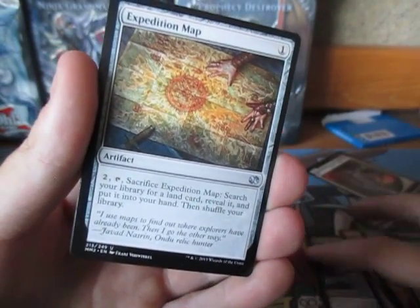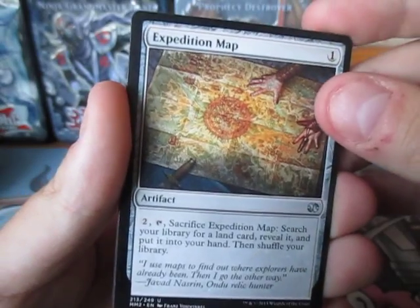The uncommons are up there, the commons over there. Expedition Map — not bad.